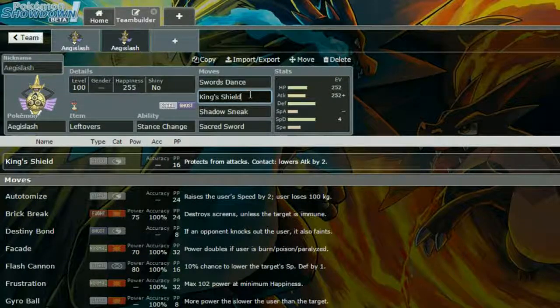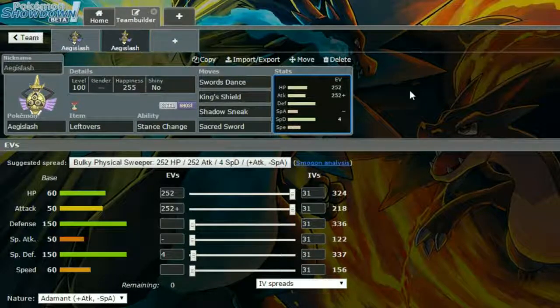King's Shield is a unique move for Aegislash which protects you from attack, and if they contact you with a move like Fire Punch or something, it lowers their attack by two stages, which is pretty huge. You also get transformed back into your shield form, which means you can absorb hits again. Shadow Sneak is a ghost priority move which works really nicely — if you can set up two or three Swords Dances you'll be one-hit KOing most things. Sacred Sword is a coverage move; it hits rock types, steel types, normal types super effectively, and a variety of different things.